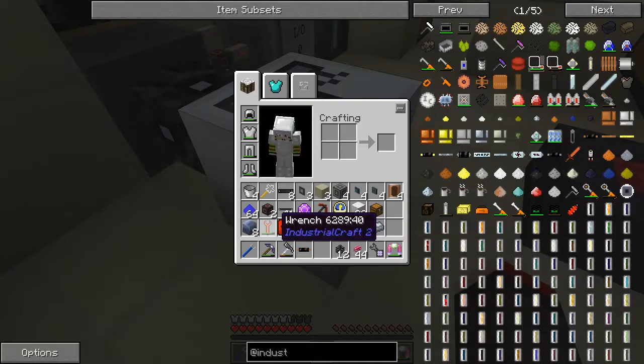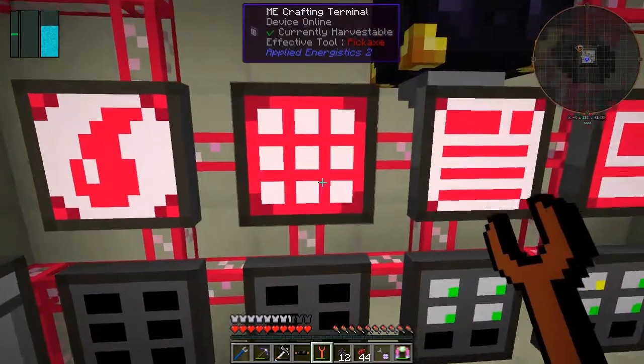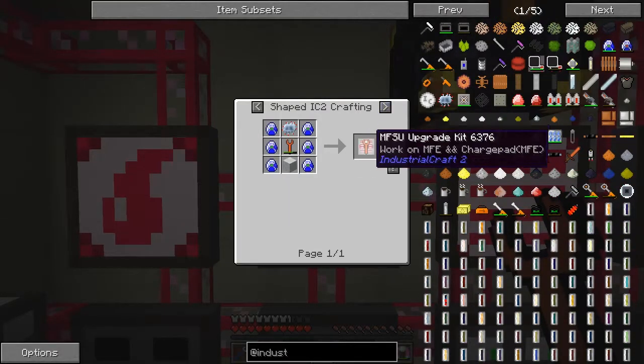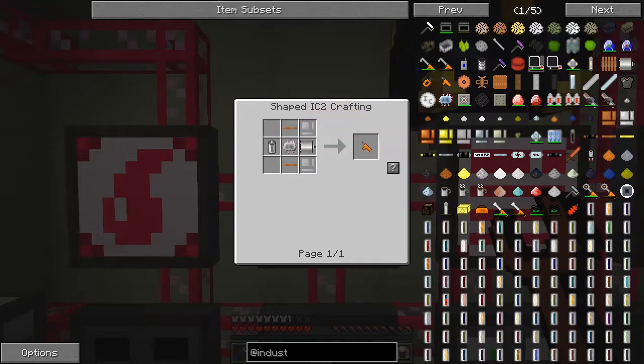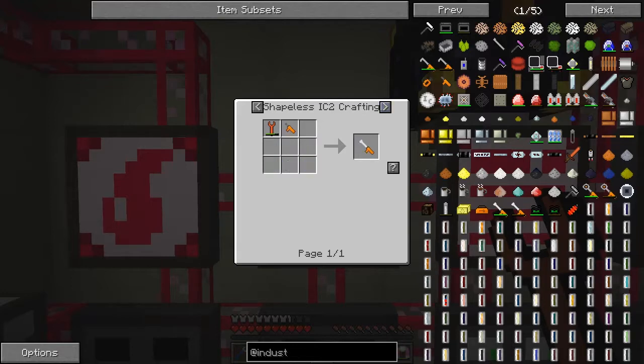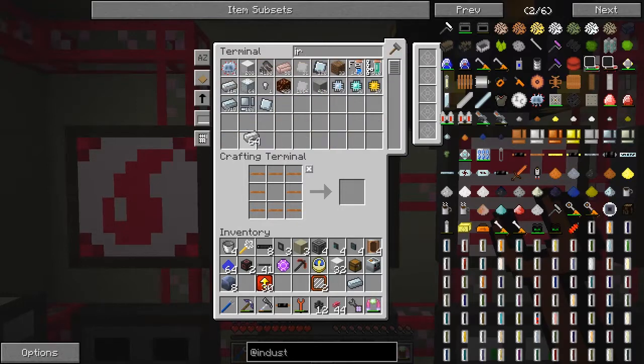It definitely doesn't want to connect, so between episodes I've got some more research to do to figure out what to do with this thing. In the meantime, I've got this wrench in here — let's look at the uses of this wrench. We can make upgrades, but this one is actually quite useful. I need some iron casings and a couple of wires — we can probably do this.